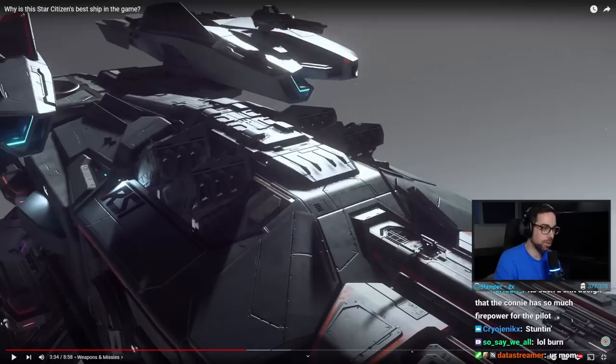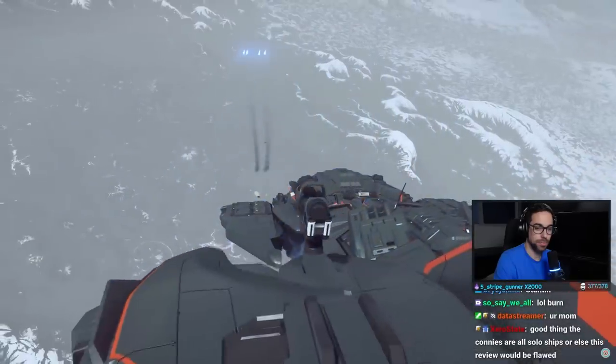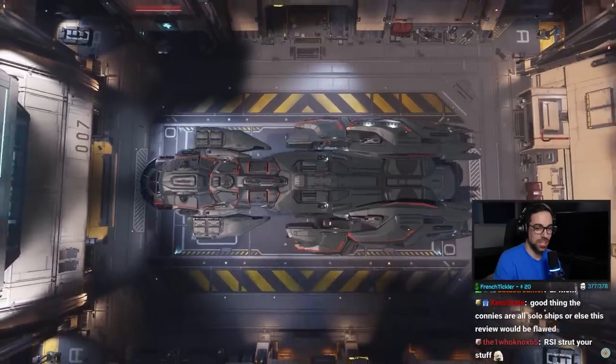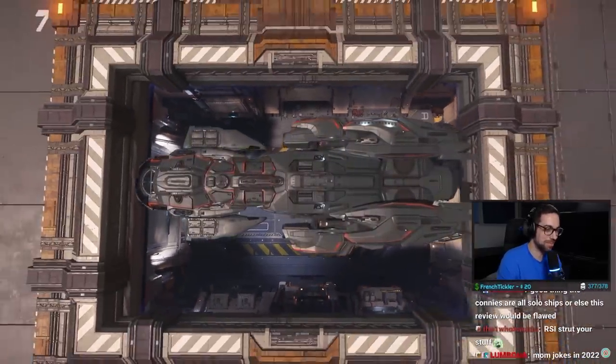I just had a weird thought that the co-pilot seat should maybe just control these, and maybe they should just be turrets guiding you — with a stock total of 24 customizable projectiles. But Voyager's potential for destruction doesn't stop there. Good thing Connies are all solar ships or else this would be flawed, I know, but — two elevators. Yes, you heard that correctly: two elevators.